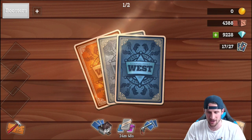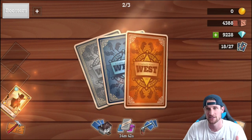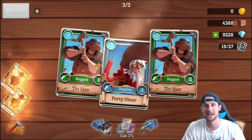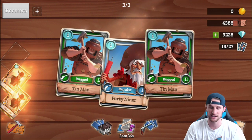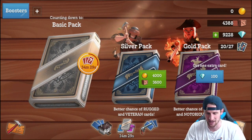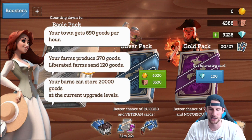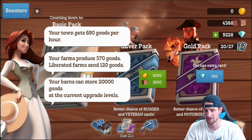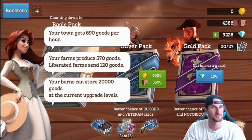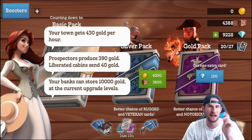Here we go — boom! Look at that gold one, that's what we want to see because that's the veteran. Right now we're mainly getting gunslingers, but we might have a chance at others. We're definitely going to get a 49er right here — he's really cool, he throws dynamite. Up top you have your resources: goods and gold. Clicking your goods shows your town gets 690 goods per hour, your farms produce 570, liberated farms add 120, and your barns can store 20,000.